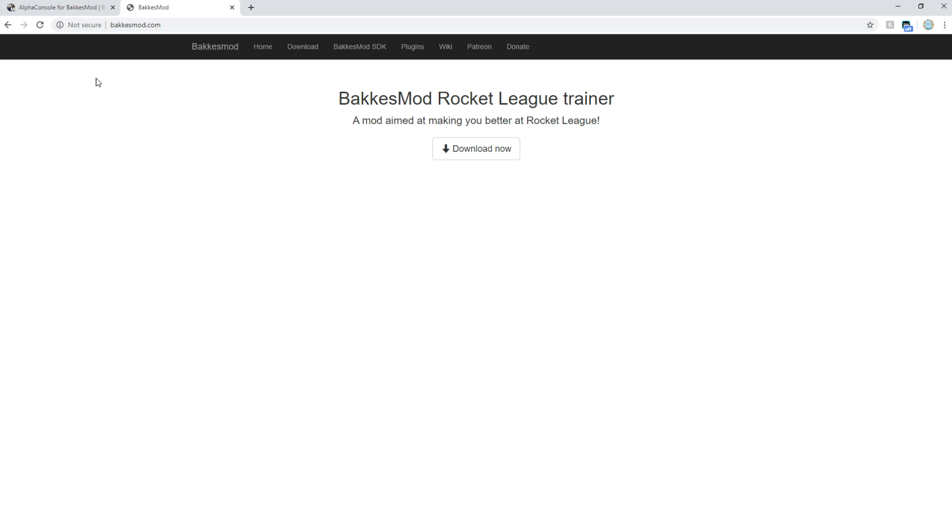We're going to be using BakkesMod on PC, which most of you guys already know about. If you don't, it's basically an application for Rocket League where you can bring it up and there's a bunch of stuff you can do with it. One of the main things is changing the items on your car — only you can see it, other people can't, so there's no cheating. If you want to download BakkesMod, go to bakkesmod.com, click Download Now, and it's a very easy setup.